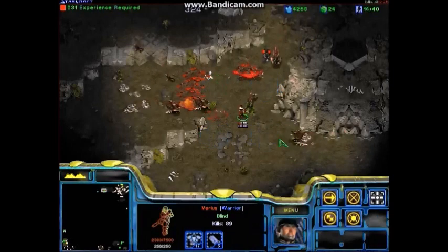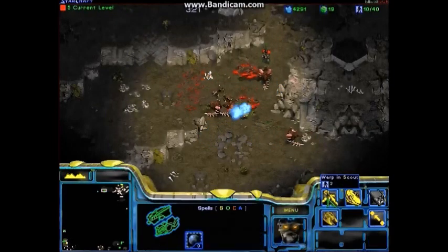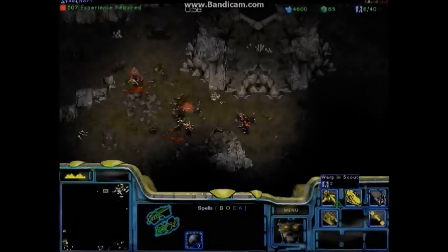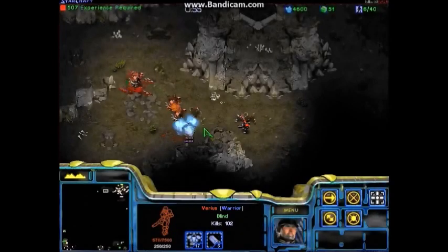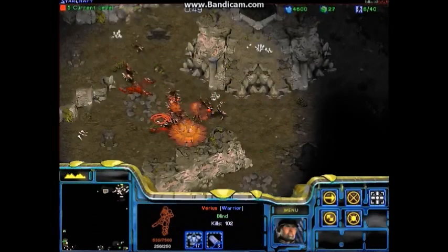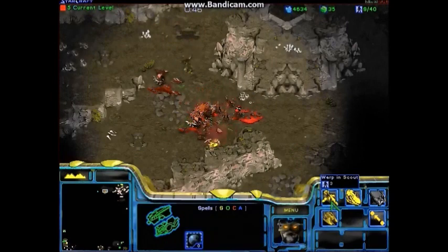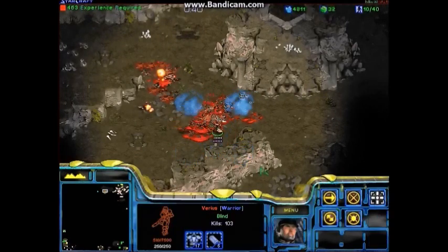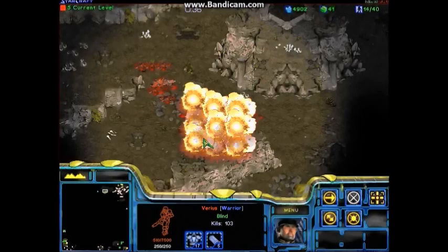Now we're just going to look at another spell. This is a combo spell which you get later on in the game. How it works is, if you press it quick enough, you'll get all three stages of the combo. Pretty awesome.